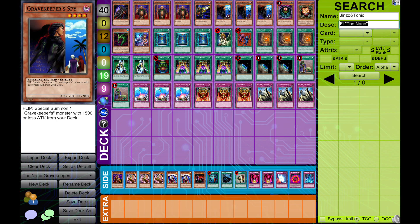Any deck that can support Serpent would be much worse without it — be it Zombies with Creature Swap or whatever. You don't need Metamorphosis or additional discard cards for Serpent to be better than most monsters you can play in the format, because it just adds a completely different dimension of effect. It's very rarely a bad card to have.